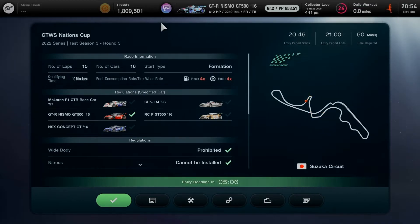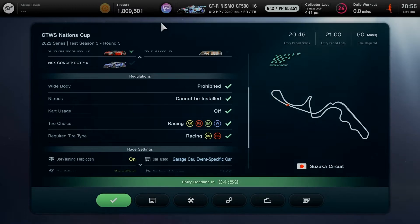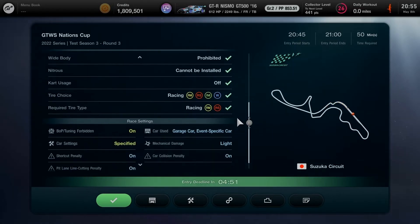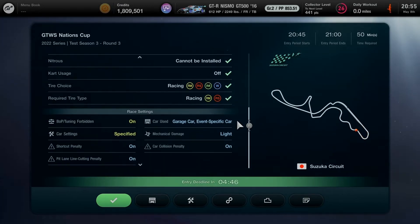The regulation is going to be very challenging. We'll be doing two types of required tires as a mandatory requirement: medium racing and soft racing compound tires. BOP and tuning will be forbidden and turned on for every specified Group 2 car — only 5 cars, with the exception of 3 Super GT race cars from 2008 being absent.